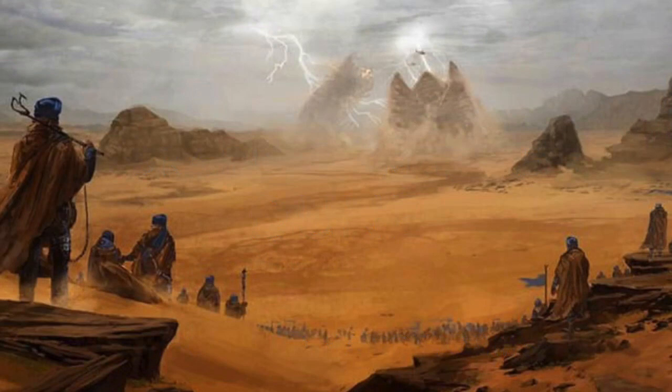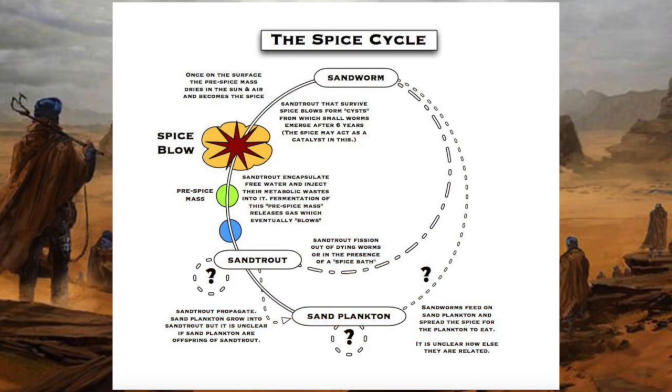Perhaps the best example of demonstrating how sandworms and spice are so interconnected would be a brief explanation of the sandworm life cycle, as it both explains how the sandworms develop and how spice is made at the same time. Your average sandworm typically starts out as sandplankton, small, near-microscopic organisms that feed on spice that has been scattered about by the adult sandworms.